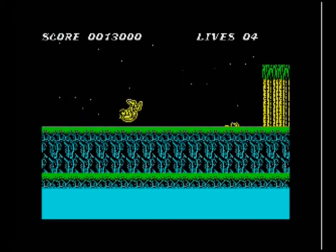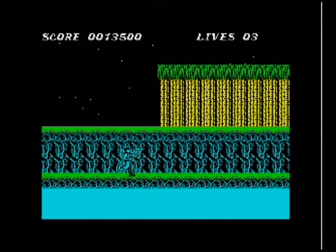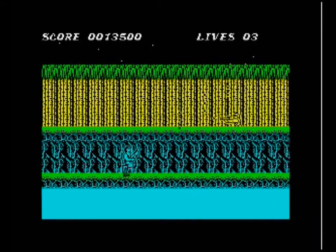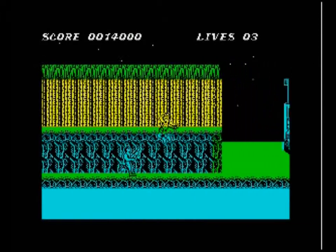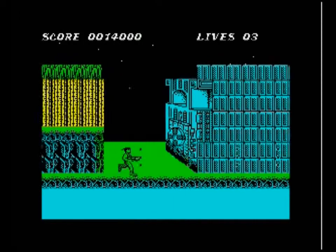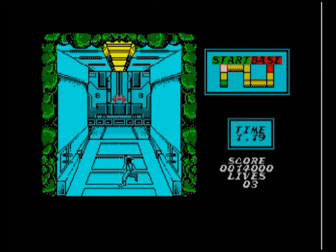I'm busy getting my bum kicked because I thought it was a good idea to duck into bullets. But luckily you can drop down by holding down and jump — a very good thing they kept over. And we've made it to the first boss, who is really, really easy. He doesn't even fight. Just keep shooting the door until it blows up. We don't even get to see him walk in.